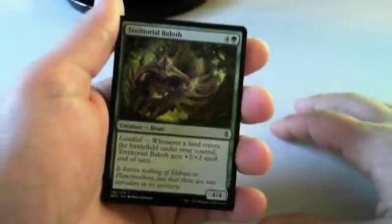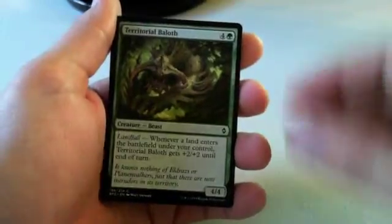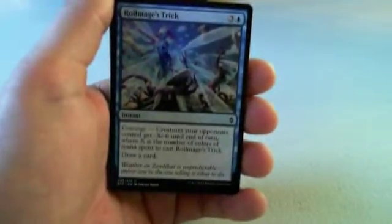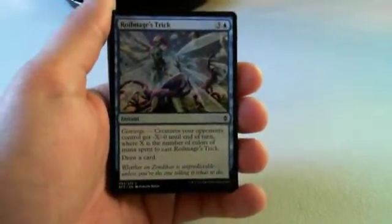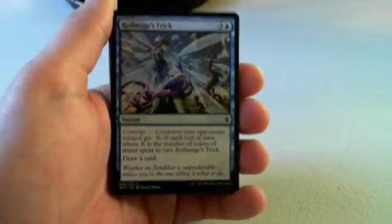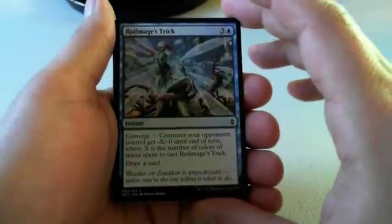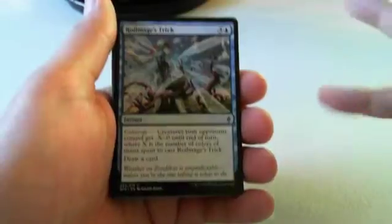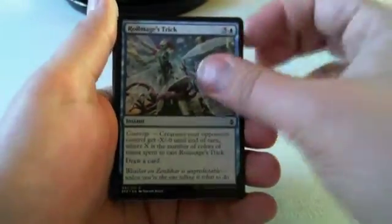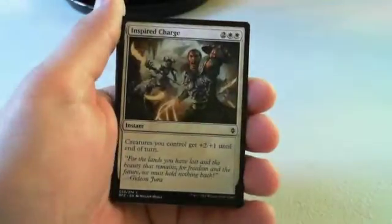Territorial Baloth — I'm a little cooler on this than Brad. Brad likes it quite a bit; I think it's just fine. Just being a 6/6 is nice but I need a little bit more out of my cards. Brad's here with us now. Once we get closer to finishing the packs, Brad is going to pull up all the rares and foil lands so we can see all the value. Right now I don't think I have a particular first pick — I'd take the Baloth but neither of those are exciting first picks. We're looking for a deck where we emphasize synergy over one raw powerful card.